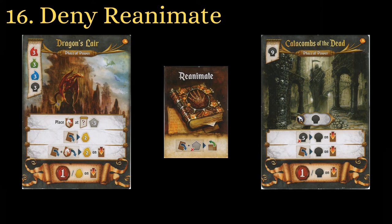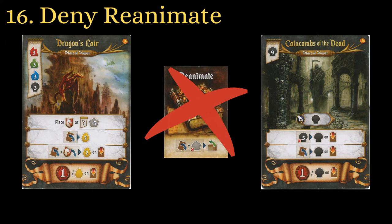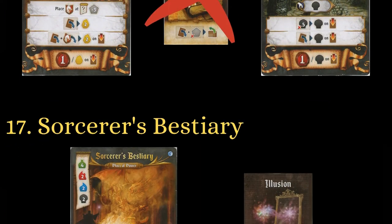The key to beating a player with either Dragonslayer or the Catacombs is to deny them Reanimate. If Reanimate is on the table, passing before them would be ideal, as long as it's not detrimental to your plans. If you have Reanimate, then delay passing for as long as you can.